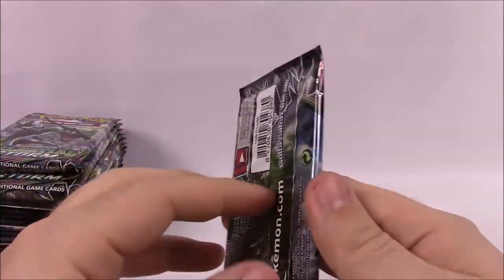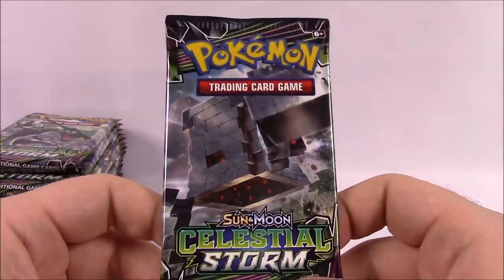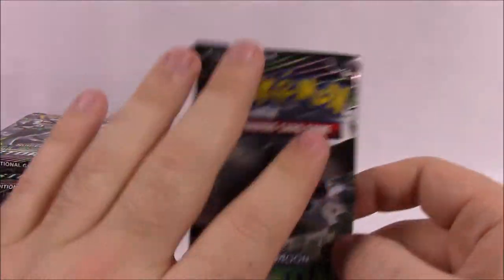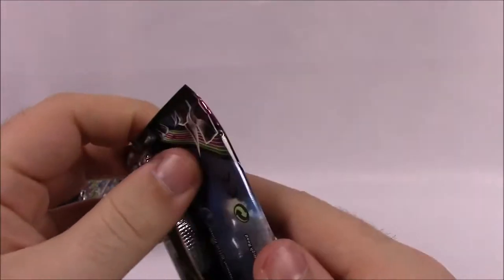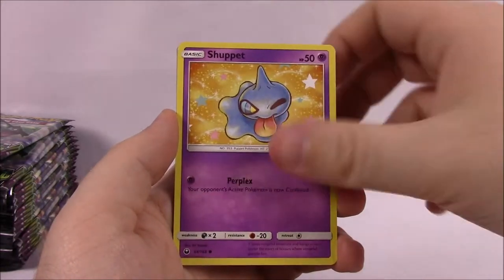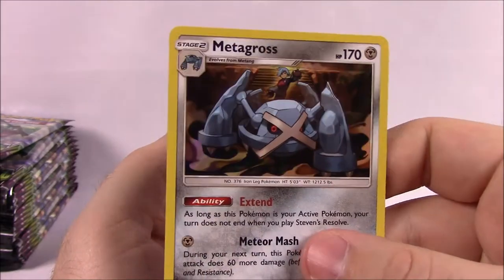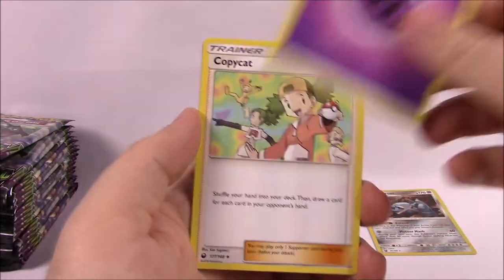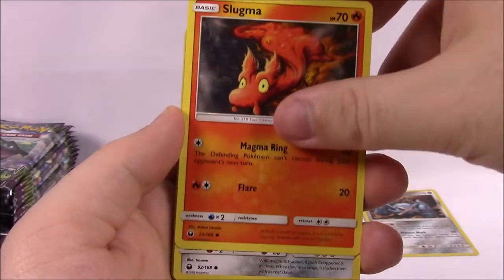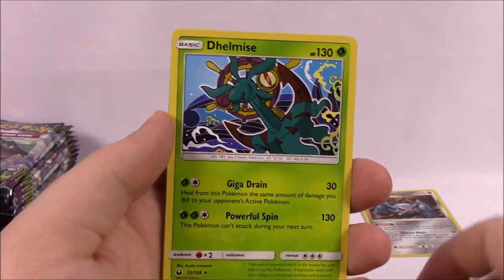Starting off — I saw this in the book when I looked at the Elite Trainer Box last video. First up we've got a Voltorb, Trico, Gulpin, Whismur, Shepin — I really love the artwork on all these — Delcatty Reverse Holo, and a Metagross Holo as our first rare card out of the set, which is awesome. Then we've got Psychic Energy, Copycat Trainer, Huntail, Grovile, and the code. Next we got Cacnea, Mudkip, Slugma, Beldum, Larvitar, a Heatran Reverse Holo that looks pretty cool, and a Dalmise as our rare.